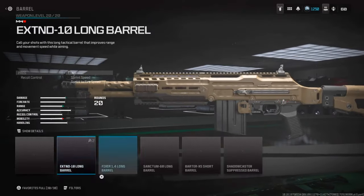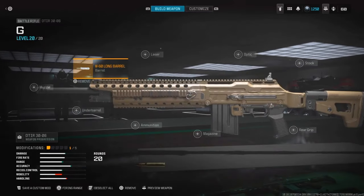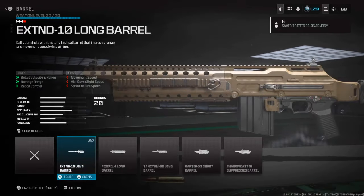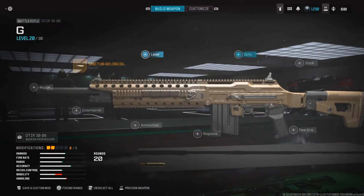Let me show you one more time. I'm gonna do the Sanctum 60 — as soon as I click X I'm gonna hold L2. It says G, I'm gonna click done and press and hold X. Now choose the same attachment or another attachment, and that's how you stack.